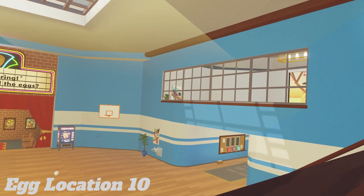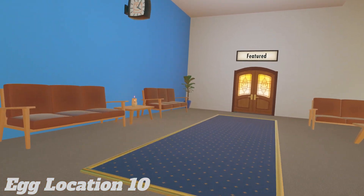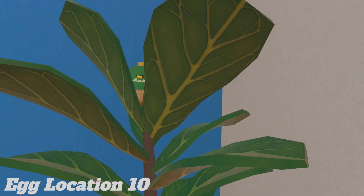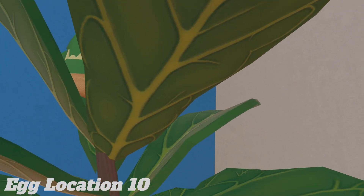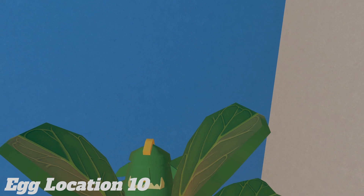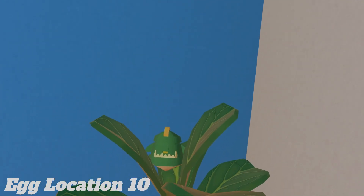This is going to be one over there and one over here, so let's go over here. This is probably the second hardest one to get because it's blended in. You can climb on the planet — it's kind of weird. So let's grab this.